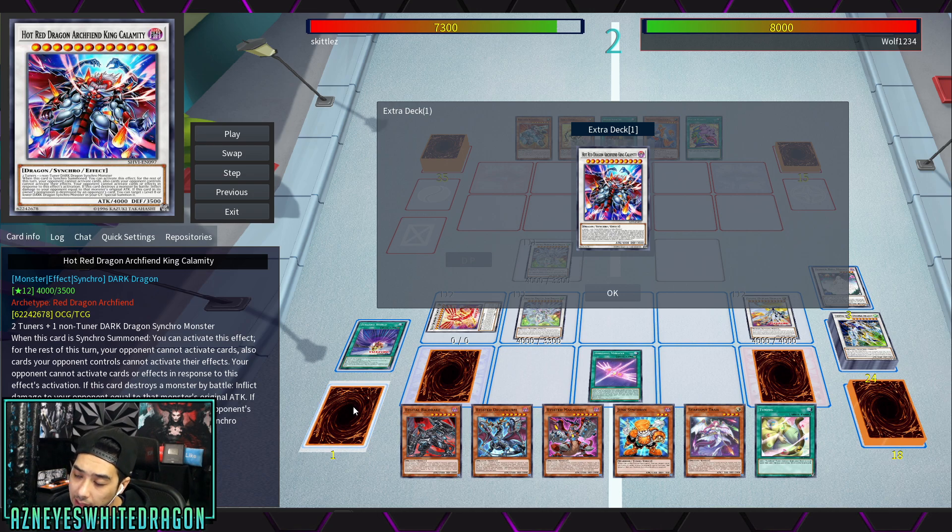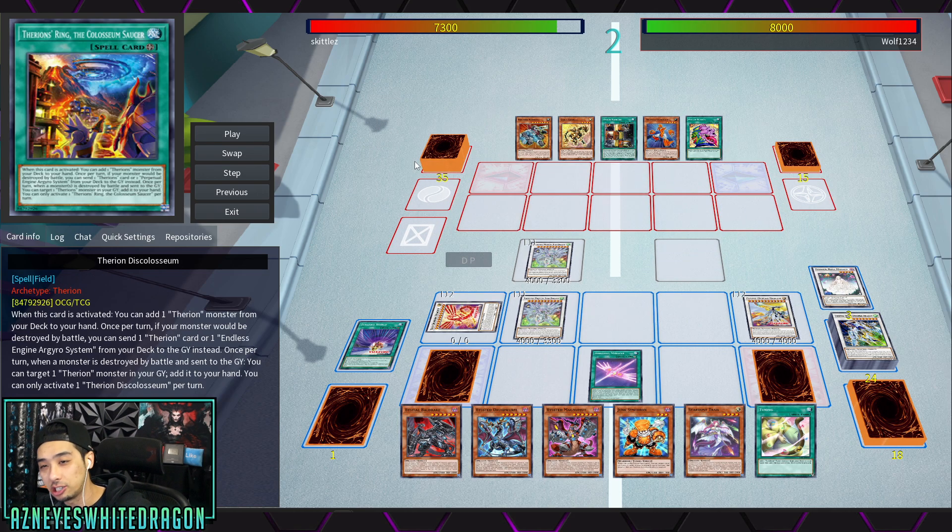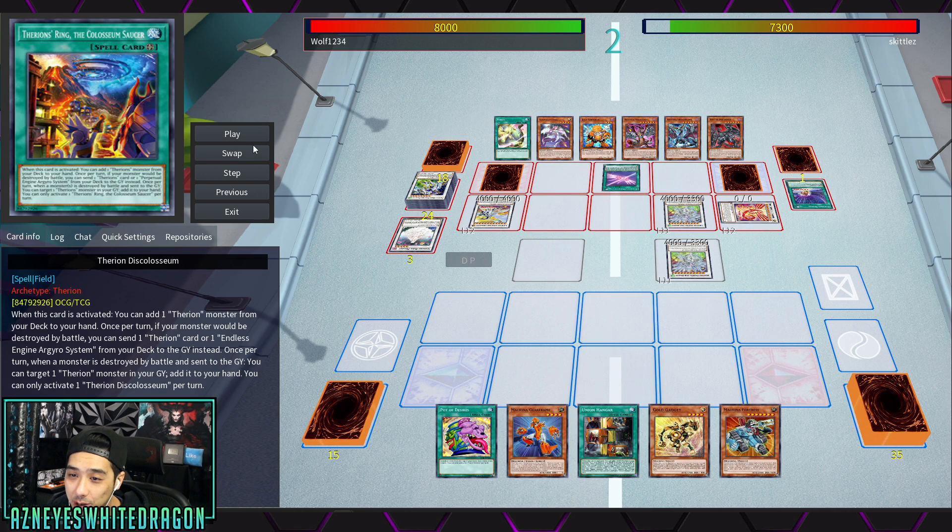Hot Red Dragon Archfiend King Calamity is going to be made during the opponent's turn, and this card is no surprise to the Yu-Gi-Oh community as busted and broken. When this card is synchro summoned, for the rest of the turn your opponent can't activate cards or effects — period. Cards your opponent controls cannot activate their effects, and your opponent can't activate cards or effects in response to activations.